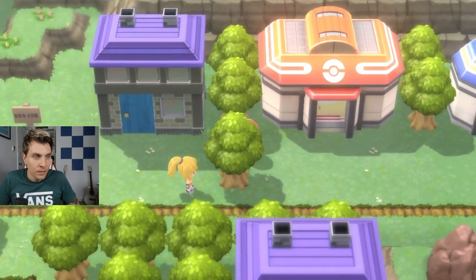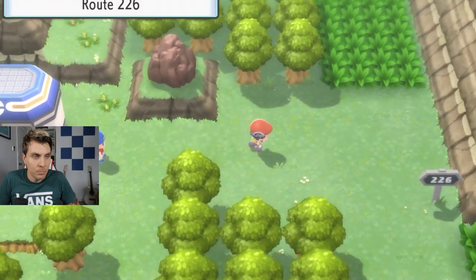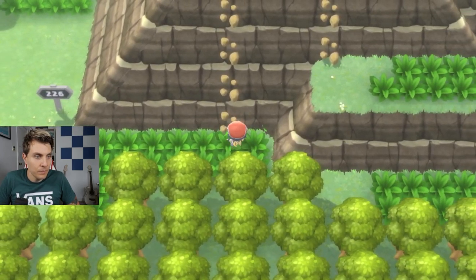You want to make your way around to the Survival Area. Once you're at the Survival Area you can heal yourself at the Pokémon Center — there's a Pokémon Mart here — so you can recover after all those NPC battles. Then you want to make your way on to Route 226.